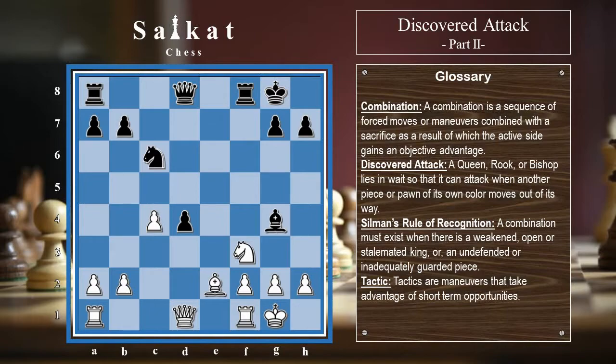Here is the first puzzle. We can see that white is up by one pawn and it is white to move. You can pause the video here and try to find the best move for white. This is the easiest one in the series — we can see that there is a bishop on g4 that is unguarded. Using Silman's rule, we take advantage of that unguarded bishop. The move is knight takes d4. After knight captures back, we take the unguarded bishop. If bishop takes bishop, we capture the bishop with our knight.